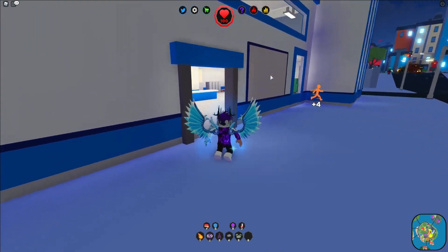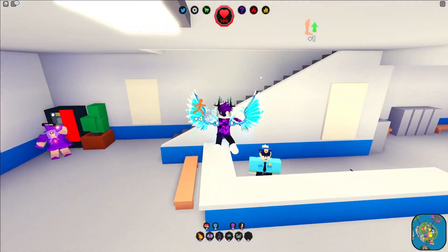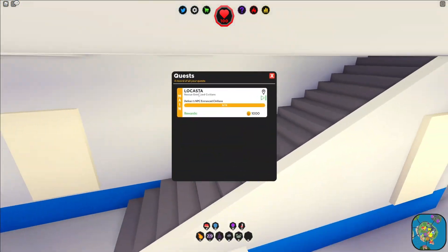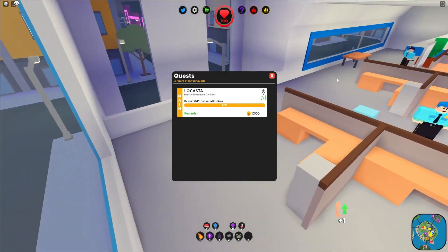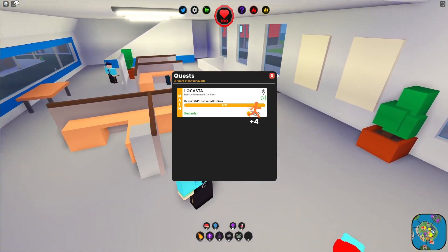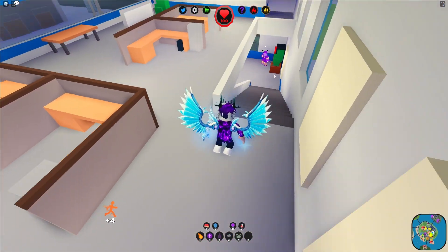Hello there and welcome back to another video. Today I'll be showing you guys where the entranced civilians are. This is for this quest right over here — the objective of the quest is for you to defeat 15 NPC entranced civilians. I'll be showing you guys where the location is for this quest and where you need to go exactly to find these NPCs to defeat.